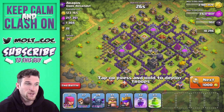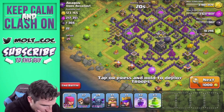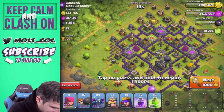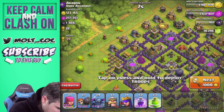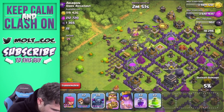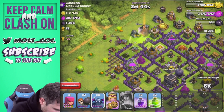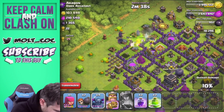We are back and we are going to try and three-star this base. Let's figure out what side we want to attack from. I definitely want to try and get the PEKKAs inside right off the bat. I'm going to drop off my King and my Queen and get them working right in here. Drop off a couple of wall breakers as well, and let's get some PEKKAs right here - hopefully they will head right into the center of the base. Use my Queen's ability. There we go, now they're heading into the center.